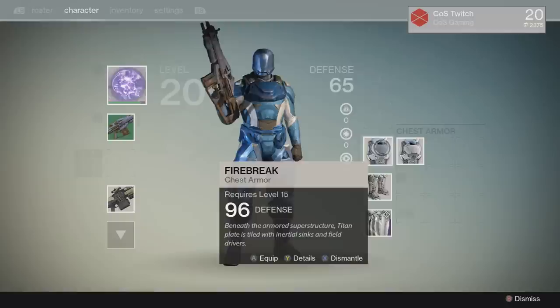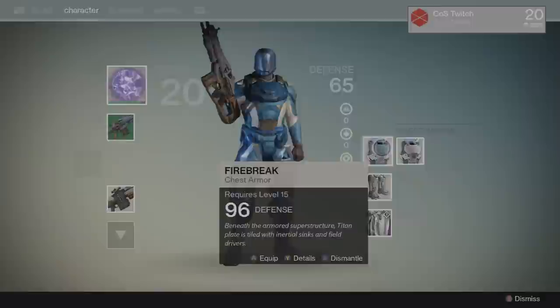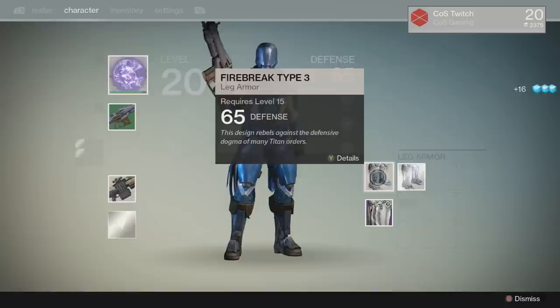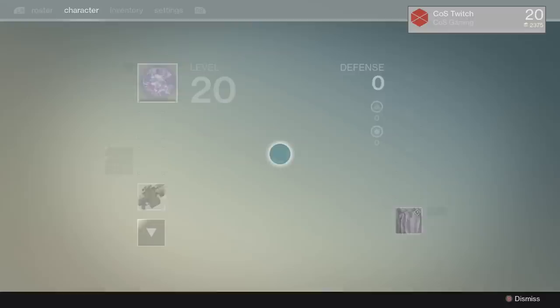You didn't duplicate the item — what happened is it's trying to replace it with itself, it's weird. But all you need to do is pause and back out. Doing so removes that gear, and you can then dismantle the extra copy. Now you have nothing in that slot. I'm going to do this for everything, and I'm also going to try to get zero defense on my titan just for fun.